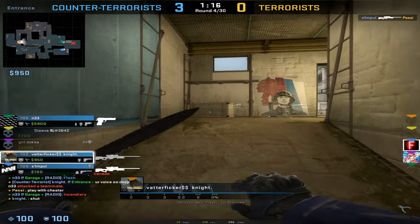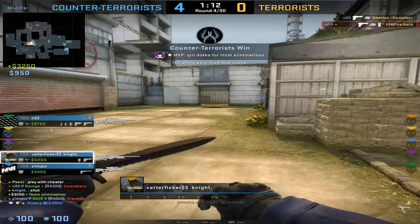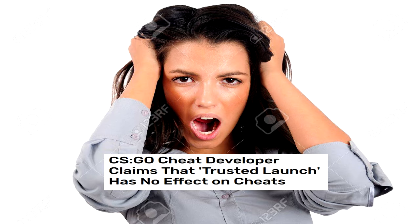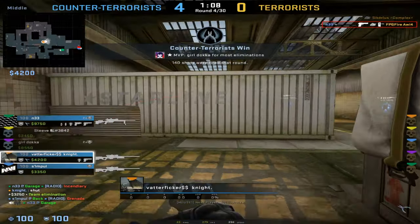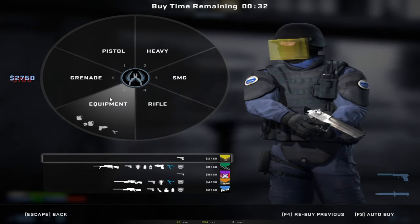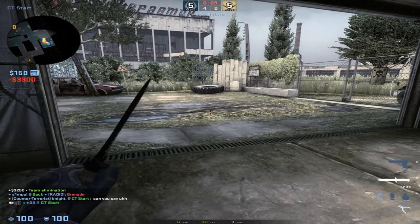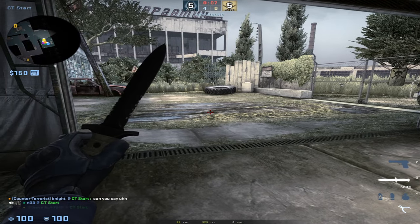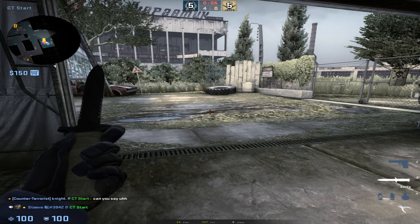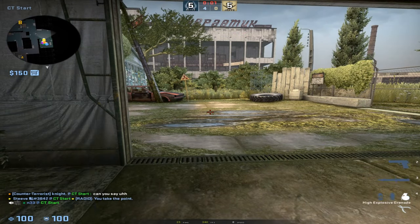There is also the cheater side and perspective of all of this. When Trusted Mode came out, the whole thing had been bypassed within one hour. If you're using a paste, just put your DLL and injector into the Windows folder and you're good again, because Valve does not check the Windows folder. Since Valve doesn't check the Windows folder, this whole thing is completely redundant and only affects legitimate players.